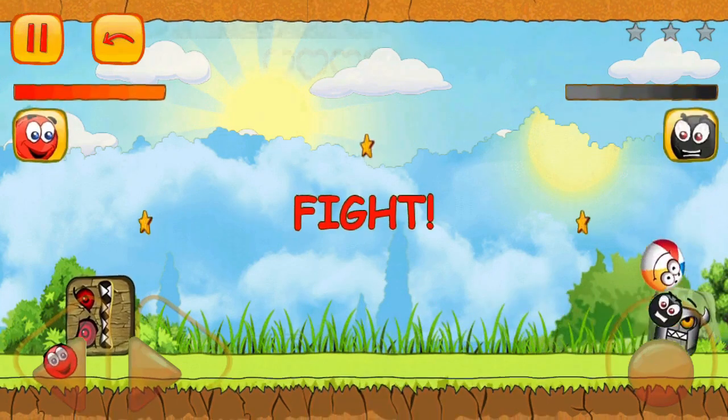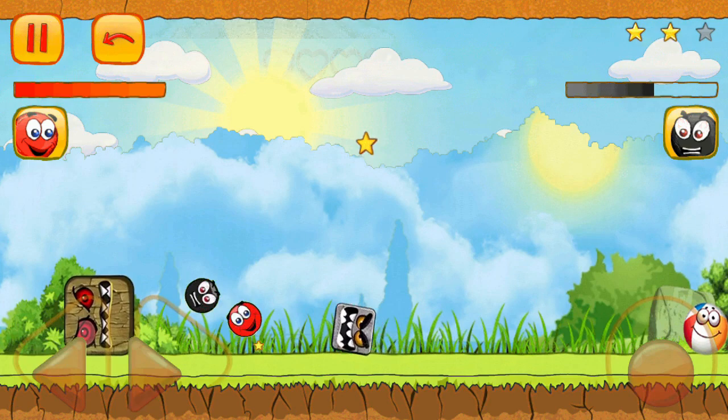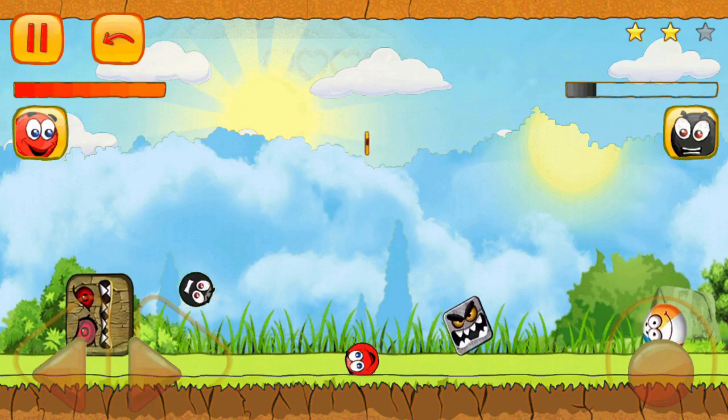Ball friend bounces around collecting power-ups and dazzling us with acrobatic flips. The green hills landscape becomes a playground for this thrilling clash between round and square. But the square boss is no pushover!